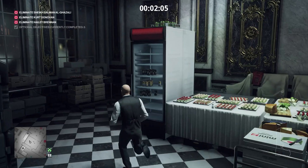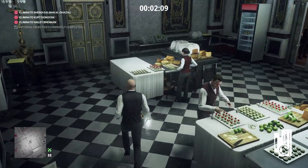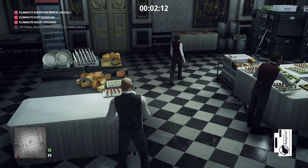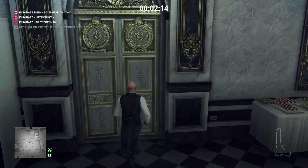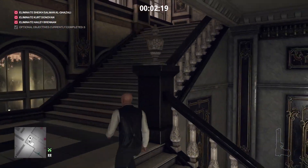There's some emetic poison over here, and we're going to poison the food that Kurt will eat. Once he eats that he'll go throw up in the bathroom, which gives us plenty of time to get back to him and use the fiber wire. So upstairs we go again — this time we're going to take out the Sheikh.